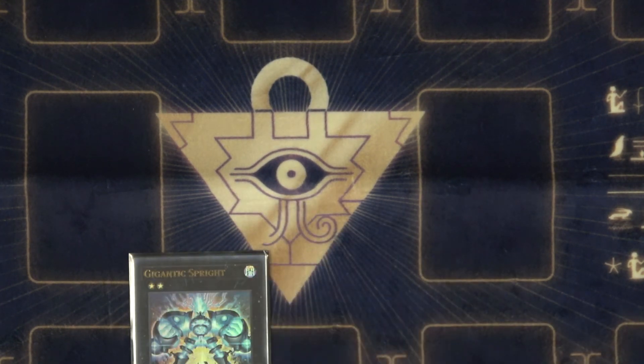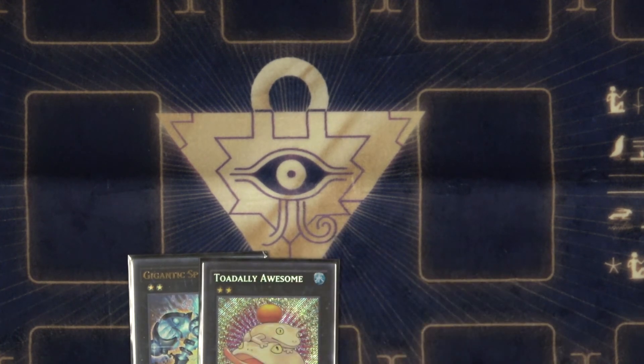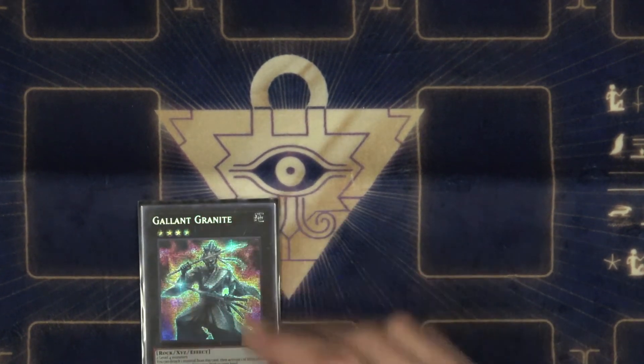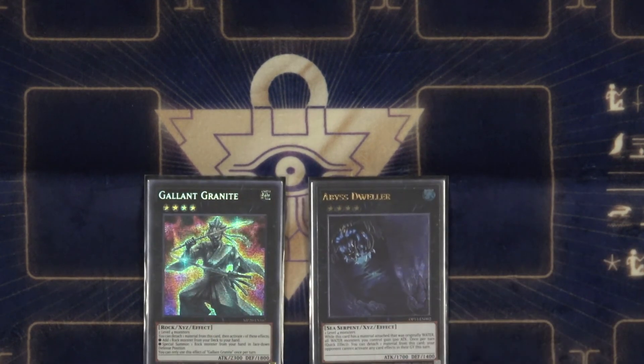For XYZs we've got 1 Gigantic and 1 Toad — those are the only rank 2s I'm playing. Then 1 Gallant and 1 Dweller for the tier matchup. Gallant is pretty self-explanatory; it just searches you any rock.